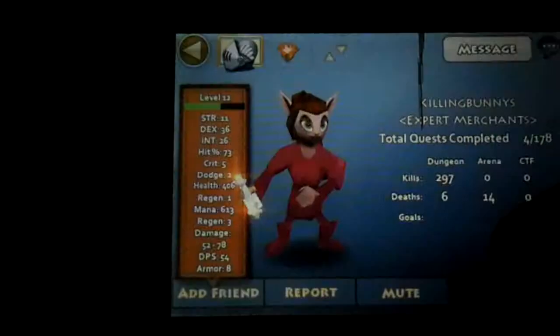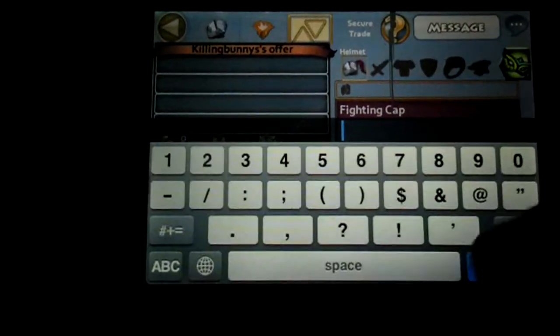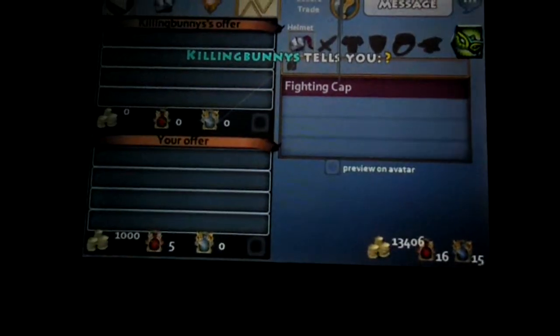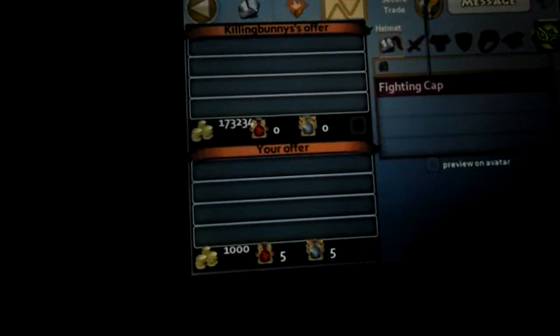If you actually want to trade somebody, go here and hit trade. You'll enter the trade, you can message them, you can view what they said down here. You can enter money here, and you can enter potions by clicking the potions. Click this right here to accept.